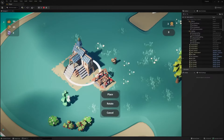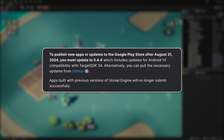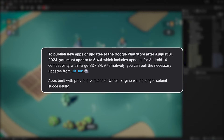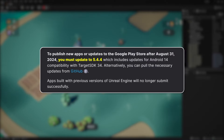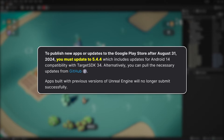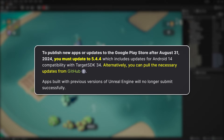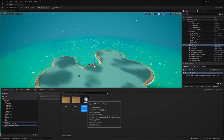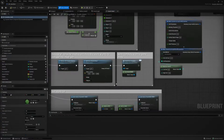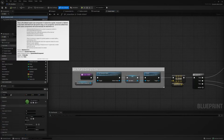However, it also includes a notable change to keep in mind if you're currently developing a project to release on Android. To publish new apps or updates to the Google Play Store after August 31, 2024, you must update to 5.4.4, which includes updates for Android 14 compatibility with Target SDK 34. Alternatively, you can also pull the necessary updates from GitHub directly. Apps built with previous versions of Unreal Engine will no longer submit successfully, so keep this in mind if this change will affect your project.